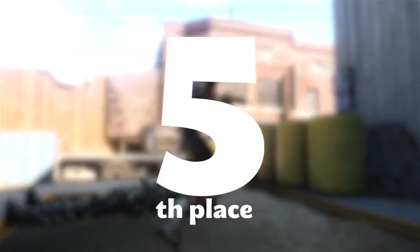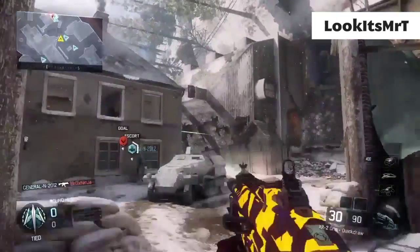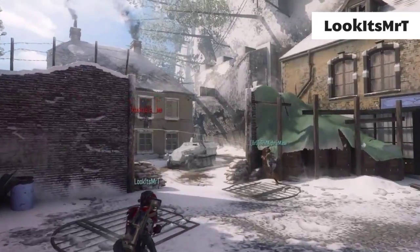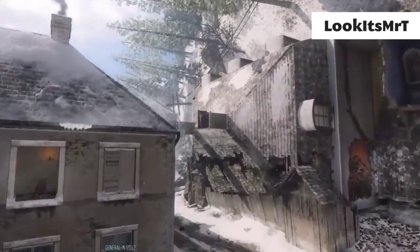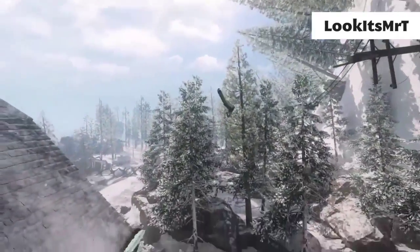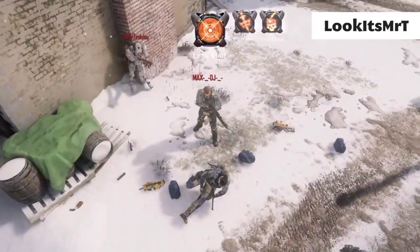Moving right into the fifth spot this week — we've got Mr. T, who hits this awesome shot off the roof on a 90-degree angle, and it goes right over and hits some guys. This is on Safeguard. The only reason this is number five is because this is a baller top five — all the clips are insane — but on Safeguard a lot of people flock to one spot, so it's a little easier to hit. Still an awesome shot though.